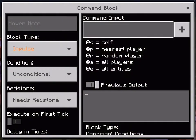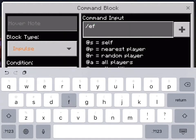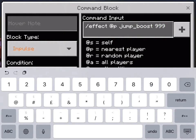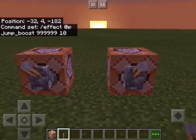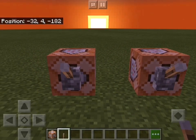Let me get a different effect to show you something. Slash effect @p jump_boost 999999, then a power level of 10. Now say if I wanted both effects — speed and jump boost — but I only wanted to get rid of the jump boost and keep the speed.